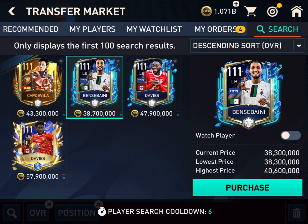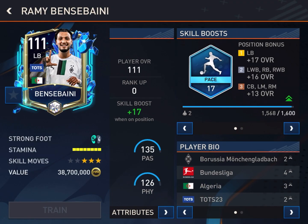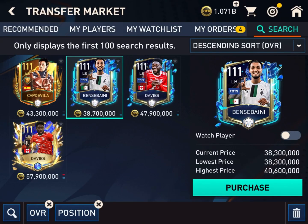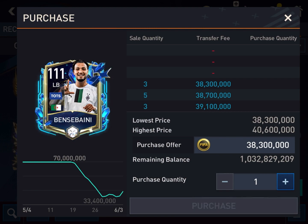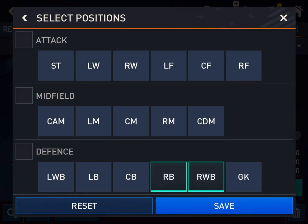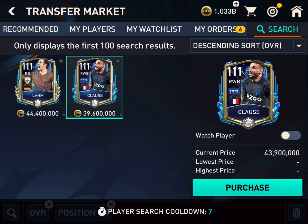Let's go to the left back position. The left back is not so important for versus attack, so I will go for the cheaper option — it's Bensebengi for Borussia Mönchengladbach, attack work rate high, with early crosser and dives into tackle traits. It will be good in head to head and manager mode. 38.3 million, let's buy it. In the right back position I think I will choose right wing back — also Jonathan Claus and Philipp Lahm.